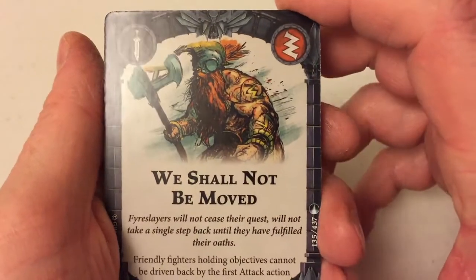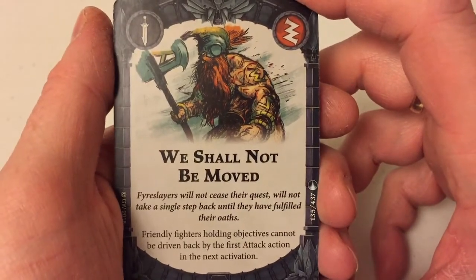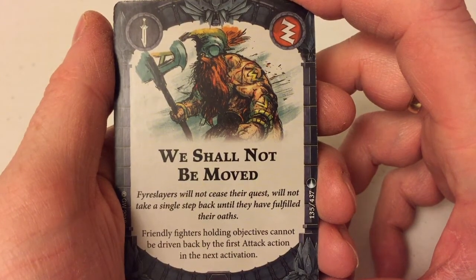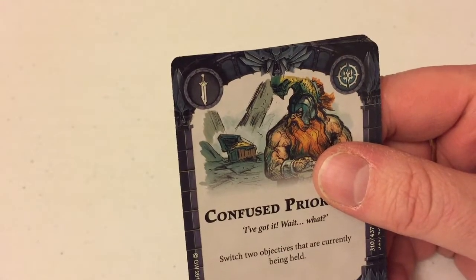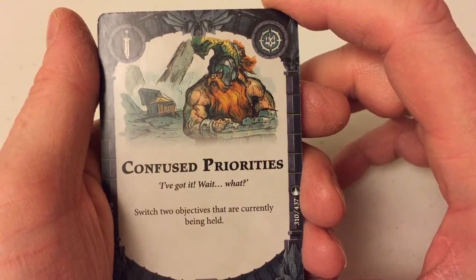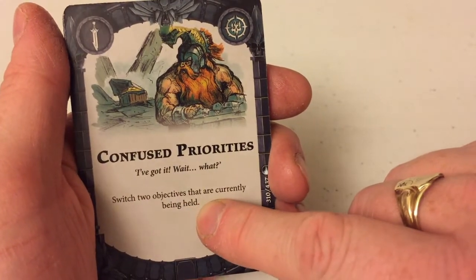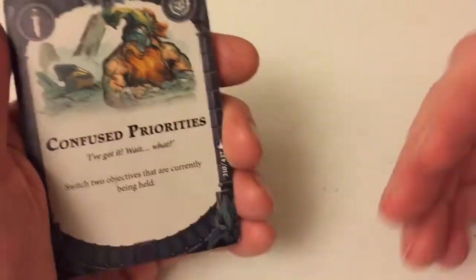They're going to outlast the orcs — sorry, the Orruks. We Shall Not Be Moved — friendly fighters holding objectives cannot be driven back by their first attack action in the next activation. That's exactly what you want to be doing: holding those objectives, sitting on them, not being pushed around. Switch two objectives that are currently being held — that's fantastic because it doesn't specify who's holding them, so you could swap an objective with an opponent, which could stop them getting the scoring a point and put you in a position to get the objectives you need.